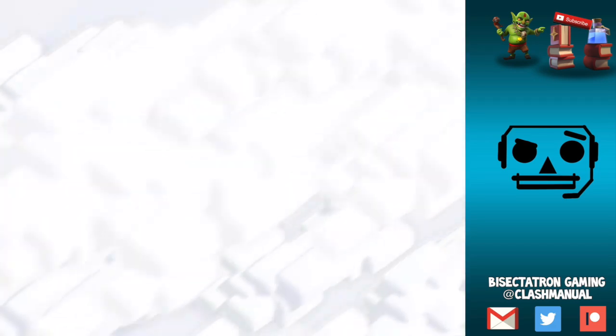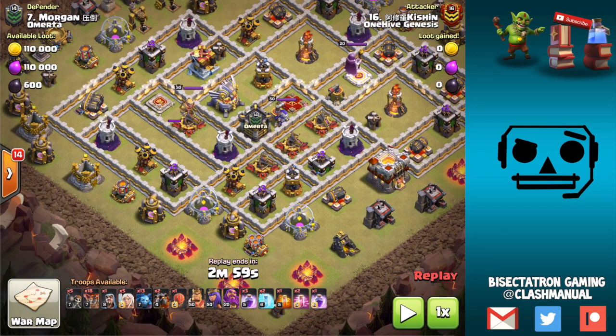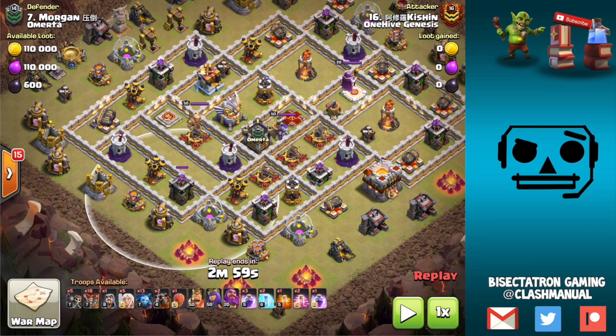Let's take a look at our Town Hall 11 example. If you want, pause the video and think about how you would do this. Right away, looking at this base, we have this compartment with the dead space behind it — very common setup. Great place to do a queen walk to start there because the funneling is typically a little bit easier. Your queen is not going to get caught up trying to bang through any walls, and there's nothing that's going to be behind this initial row in that second layer — like an air defense or X-bows — that's going to make the queen walk tricky. It's very self-contained and the queen can do a walk there. This area is definitely good for a queen charge, especially if you come at these X-bows one at a time, since you're only going to have two of them on the queen at a time. That's a good angle.